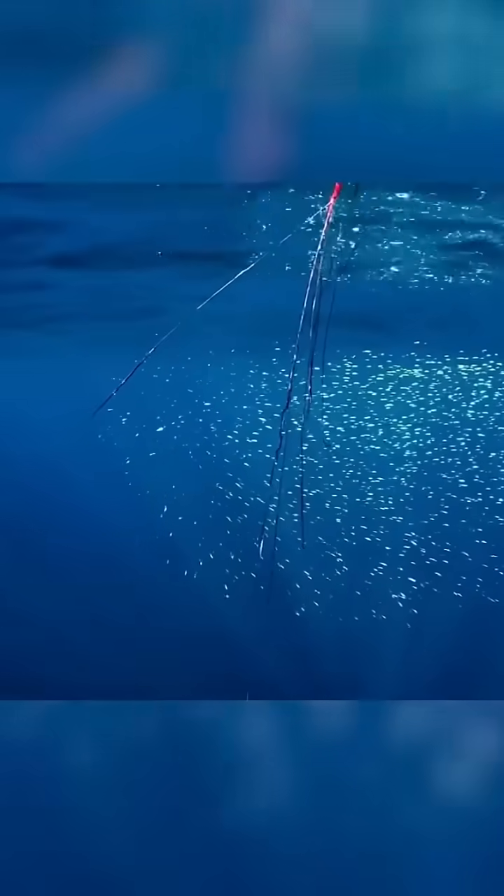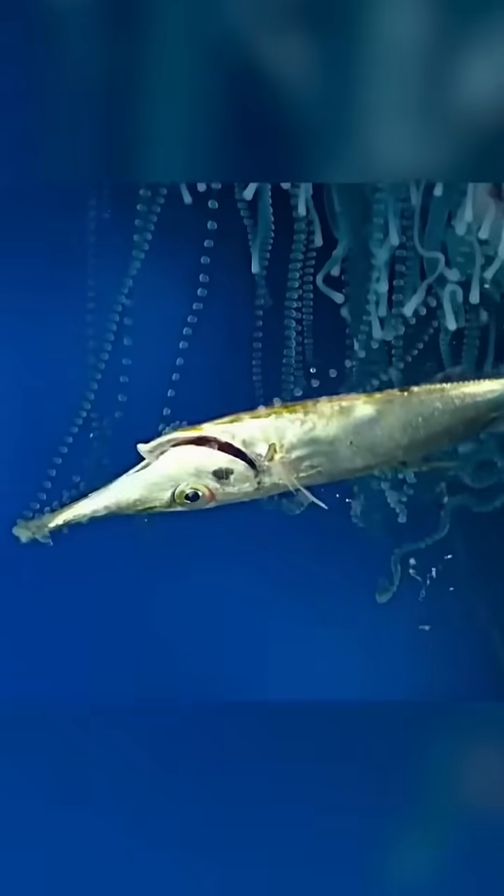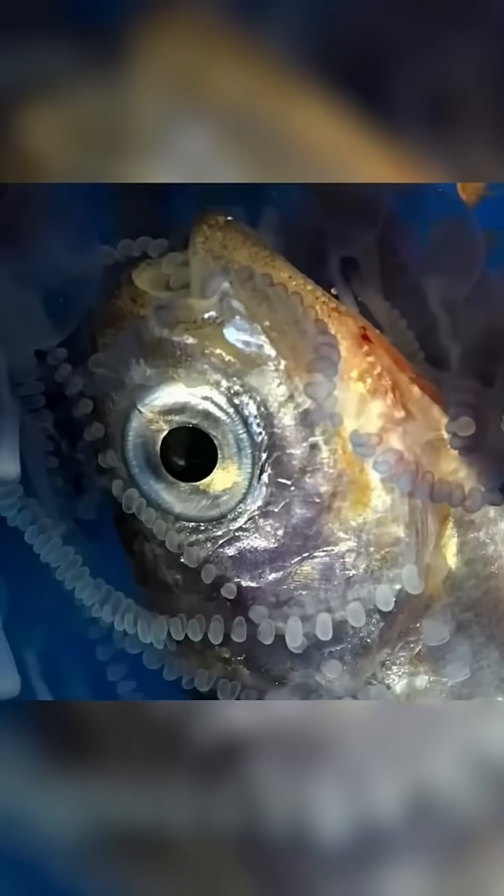The second module consists of long tentacles up to 50 meters in length, covered with stinging cells. These tentacles are used for hunting, paralyzing passing prey, making them dangerous to encounter.